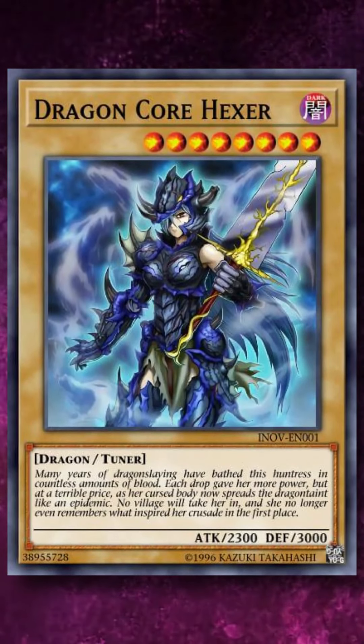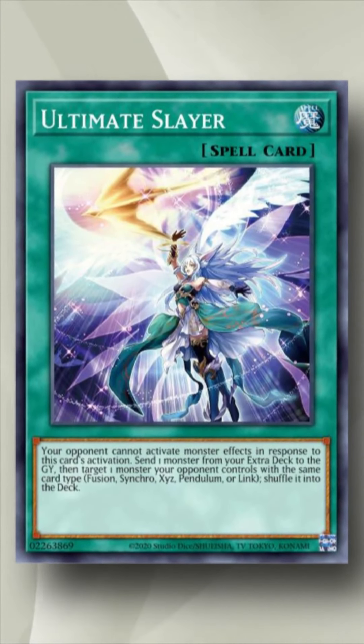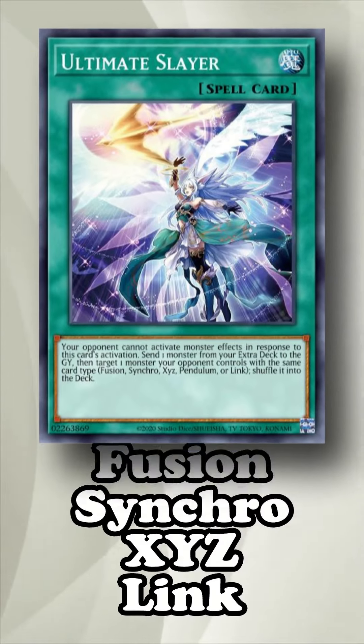And there are no normal monsters above level 8. Ultimate Slayer is a spell speed 4 going-second removal option which is really good at getting rid of extra deck boss monsters, but requires you to send the same type of monster from your extra deck to the graveyard in order to use it. Here are some of the best targets you can use for the various types of extra deck monsters.